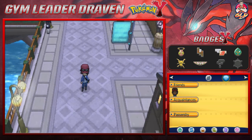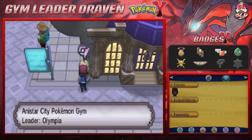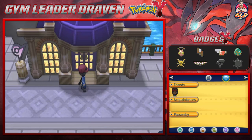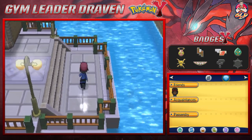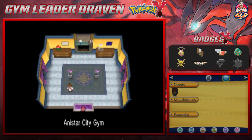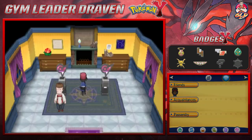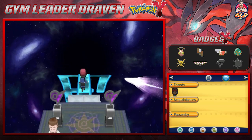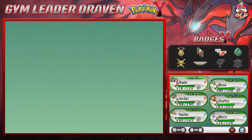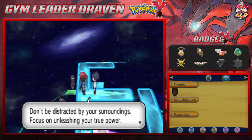Alright guys, we are back and ready to go. This is the Anistar City Gym and the gym leader is named Olympia. The person outside says 'the one who makes a path with starlight' - and they weren't kidding because wow, starlight! This is home to the psychic type gym leader Olympia, so make sure to have Ghost type, Bug type, or Dark type Pokemon - just bring a powerful Pokemon ready to kick some butt. When you step in the middle you are literally going into outer space, pretty cool. We've got Blade - maximum effort, let's go.